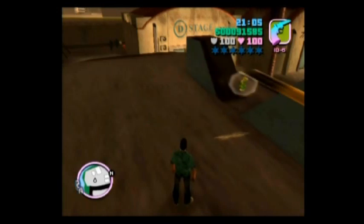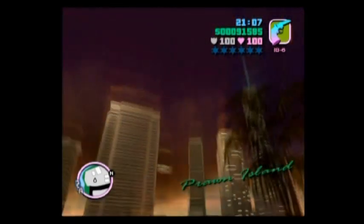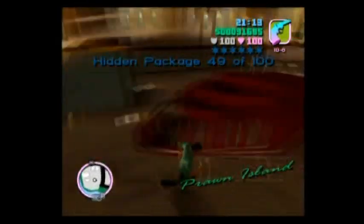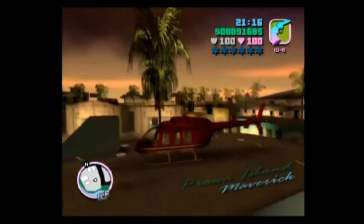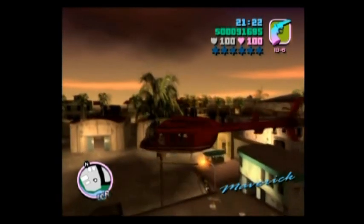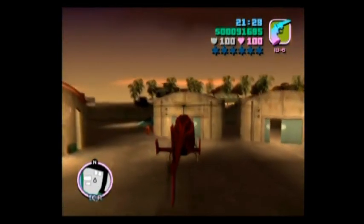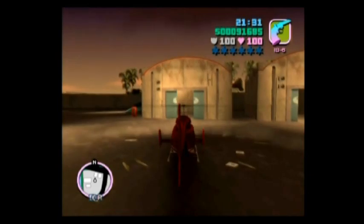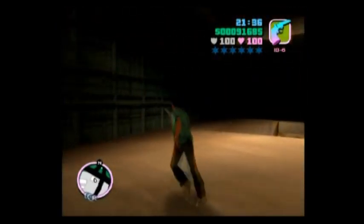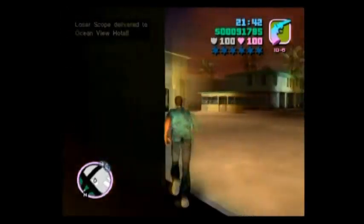Grand Theft Auto Vice City - we are on packages 49 through 53. As mentioned in the previous video, we're going to need a helicopter. We're on top of the building at the movie studio. It is possible to get to the top of this building from a jump on the east side, but we need a helicopter to get to a few of the other packages. We're starting off at the movie theater - 49 was on top of that building, and 50 is going to be inside here. Sniper rifle - good stuff.